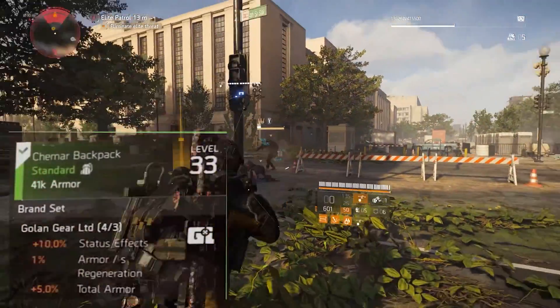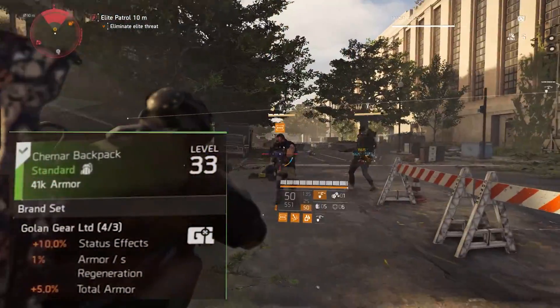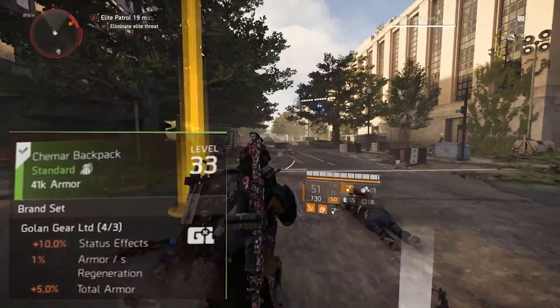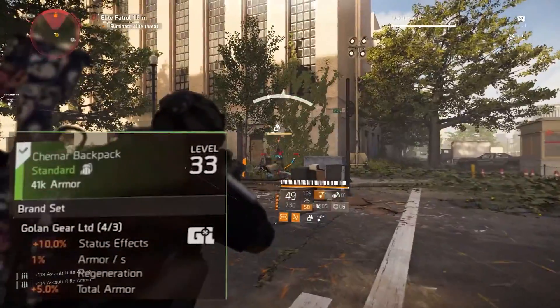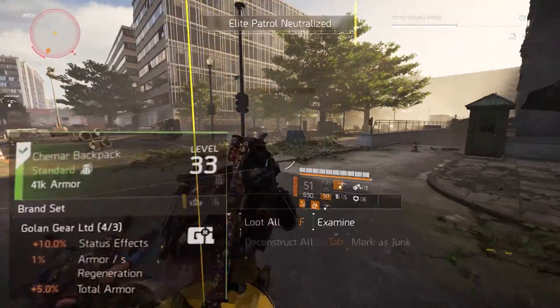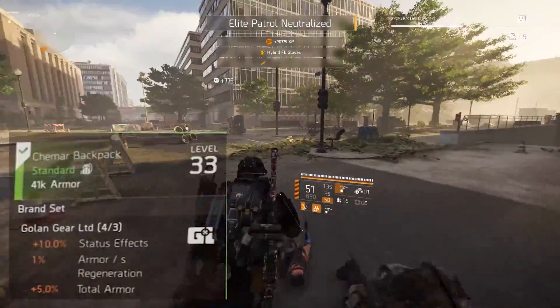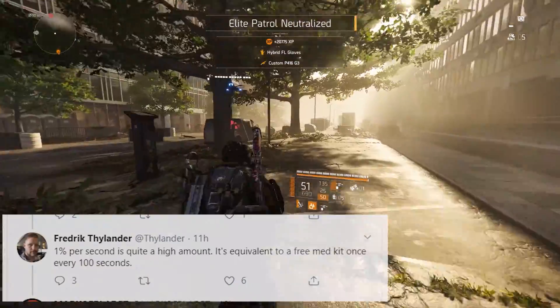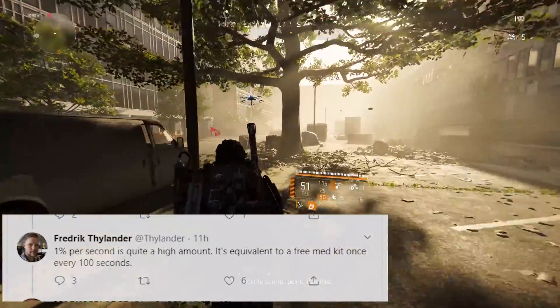You're probably thinking that one percent armor regeneration is significantly low — but it's actually going to proc a lot better than you realize. Here's what Thylander had to say: one percent per second is quite a high amount. It's equivalent to a free med kit once every hundred seconds.